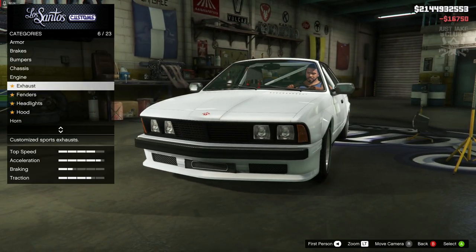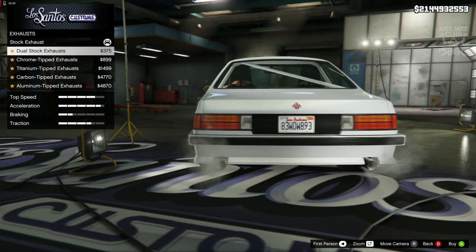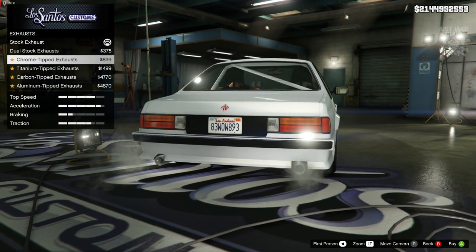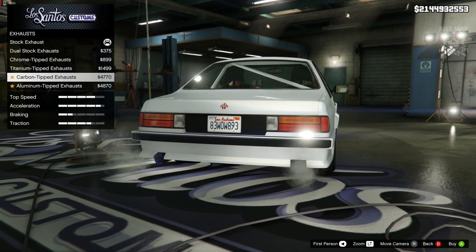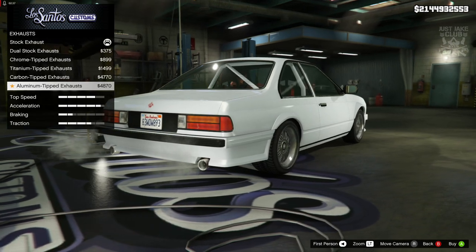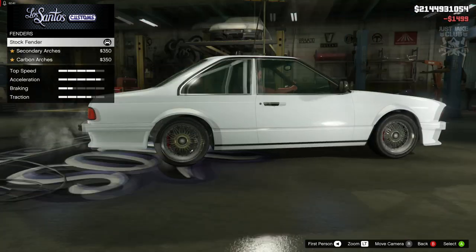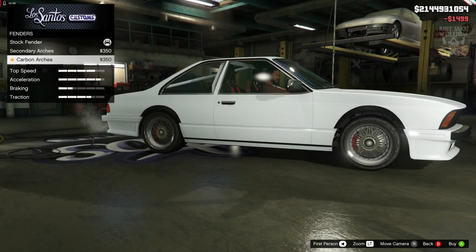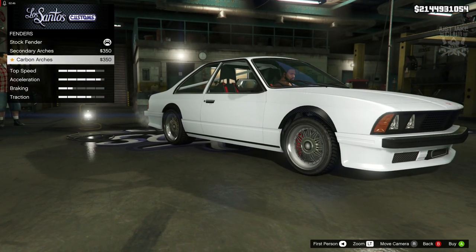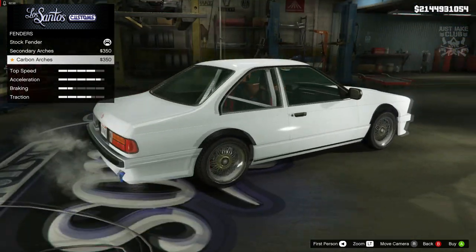Next we've got the engine — we're going to get the level 4 engine upgrade. Then we've got the exhausts, some nice additions: we can dual it up, chrome tip it, titanium tip it, carbon tip it, or get the aluminium tips. It's got to be titanium all the way. For fenders we've got secondary fenders and carbon fenders — I'm not really sure about those so I'm just going to stay stock.